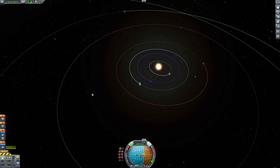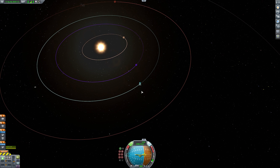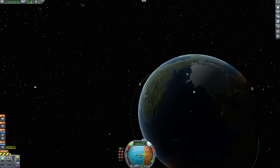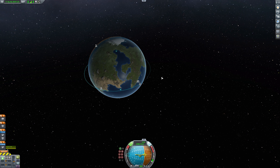Now, normally, if you want to be fuel efficient, you'd wait for a transfer window, you'd get yourself into orbit around Kerbin, like we are here, you'd set yourself a maneuver node to intercept Duna and plan all that out.